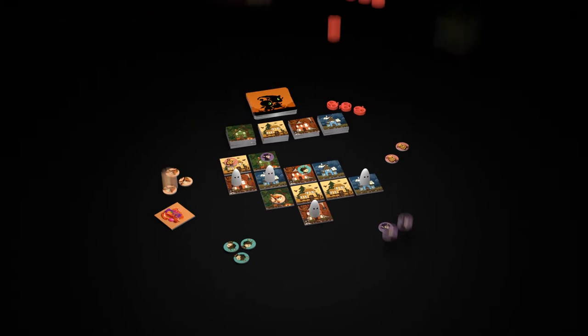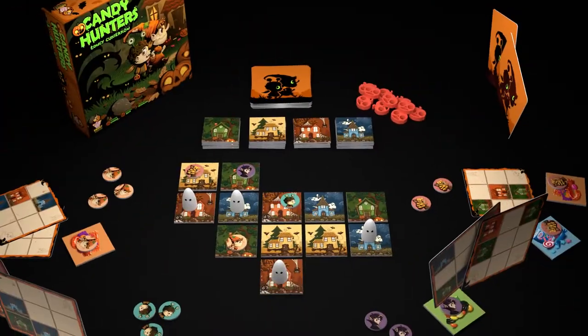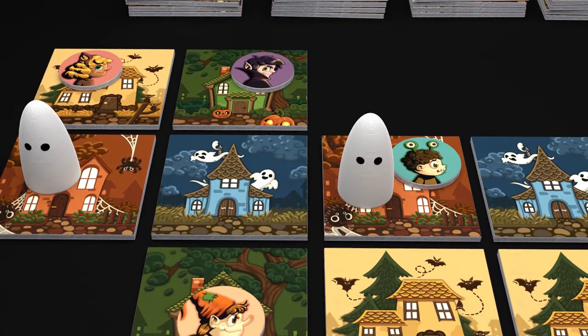Candy Hunters is a quick game of wits. Each turn you place an additional spooky house in the neighborhood. Then you move a ghost. If the ghost meets a kid, that kid is scared off and must be moved.